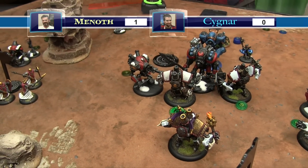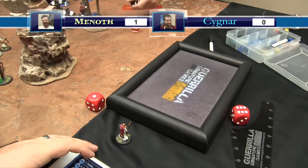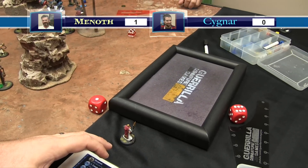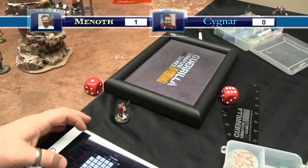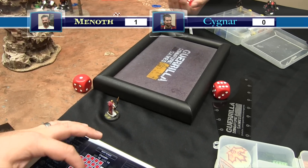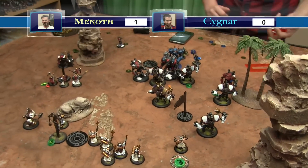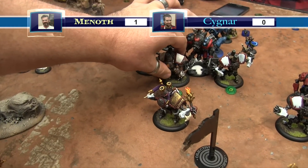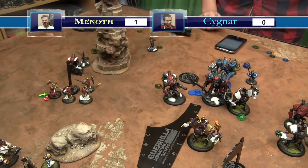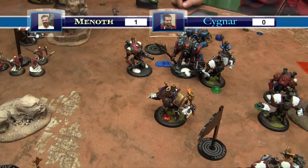The Hammersmith charges the injured Crusader - doesn't like the plan but it's what they've got. Hits - POW 17 against armor 19, dice off four. What boxes are left? Six, with cortex intact. On hit, one damage to the cortex. Rolling dice off four - exactly enough to kill him. That triggers Fire of Salvation's Holy Fervor - he'll move three and make a melee attack in the Menoth maintenance phase.